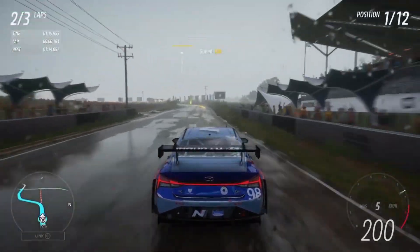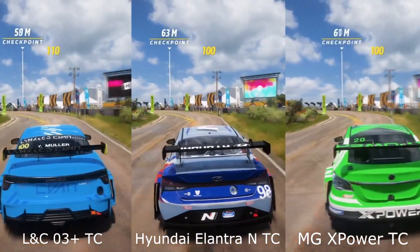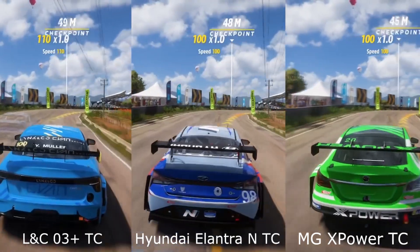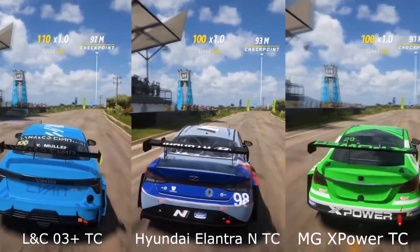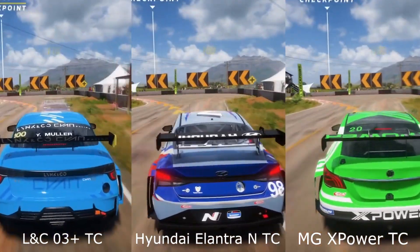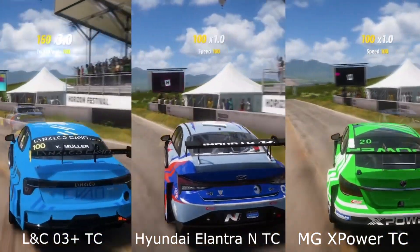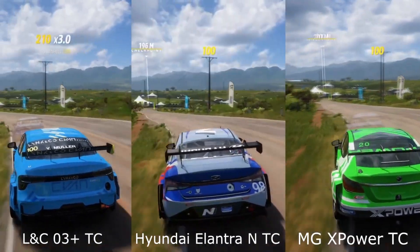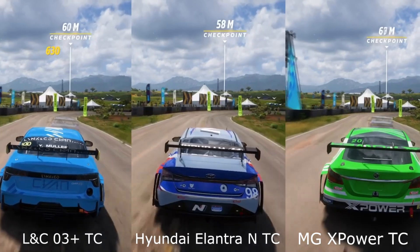That's what we're going to talk about. I just tested these three cars in basically a circuit — I did a lap and saw what is the best lap that all these cars can do. And pretty much the Elantra N TCR just blows everything due to the handling. The handling is the small difference here, as I said.